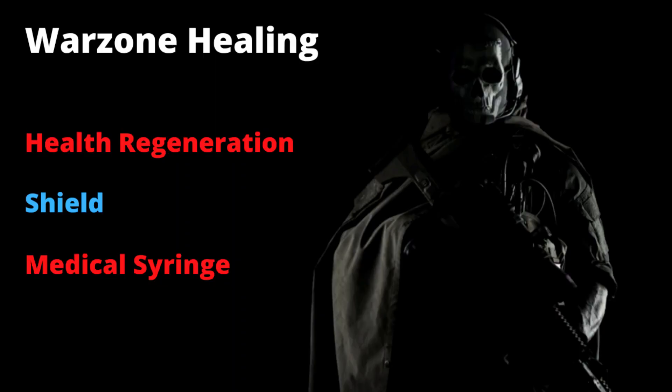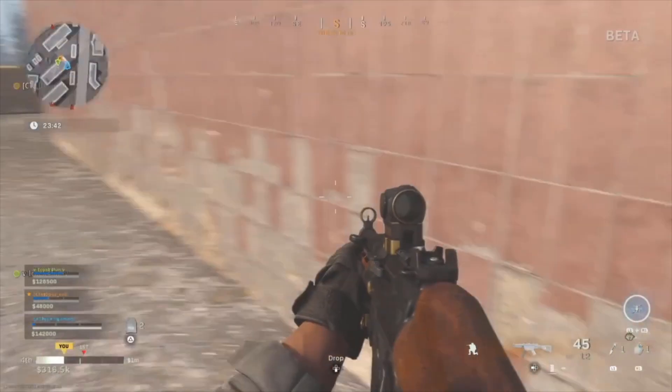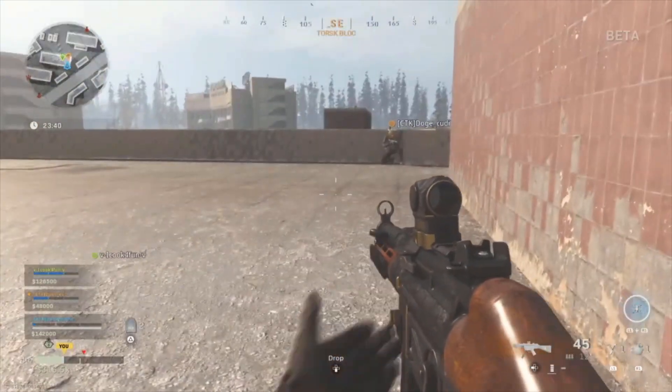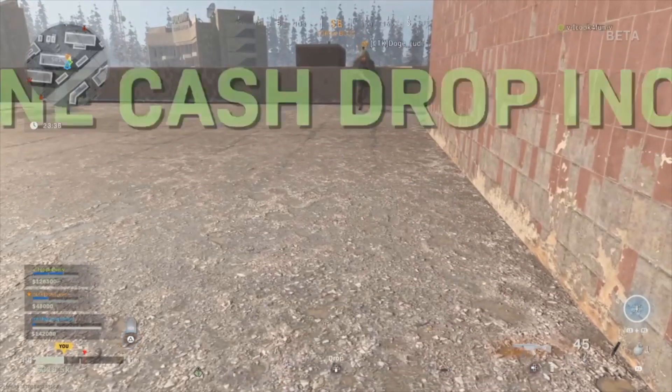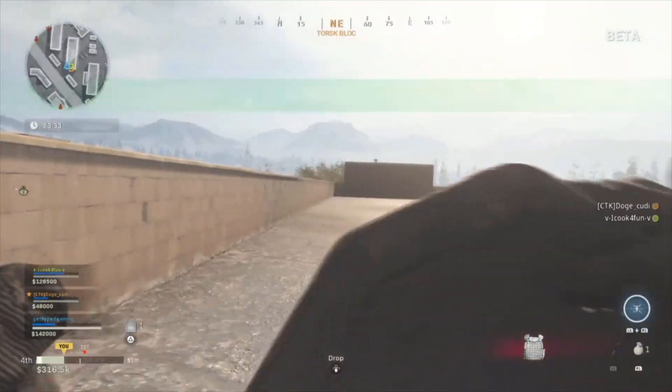The last healing item we're going to talk about is the medical syringe. These are found scattered throughout the map. They don't have a huge effect, but if you're in a constant gun battle they do have a pretty good effect. On screen we're going to show you how you use it — it's quick and easy, and essentially all it does is regenerate your health faster.